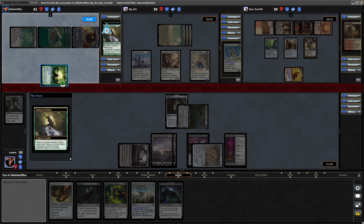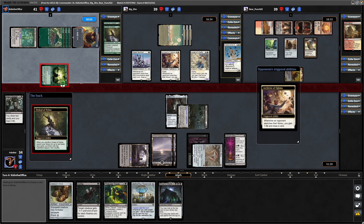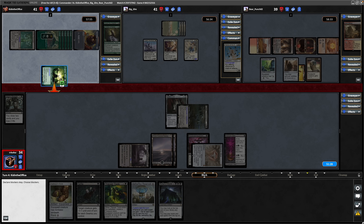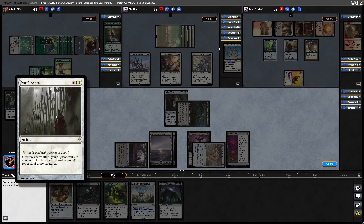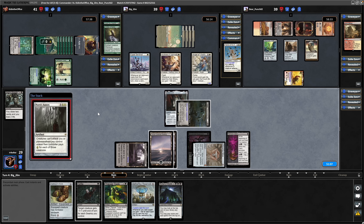Legolas turning in sideways, which means he will have to sacrifice the Ordeal of Nylea because it gets that fourth plus counter on it. Searching the library for the lands will trigger the Archivist of Ogma. It is us taking the damage from Legolas. And there is the mana dork we were worried about previously - Llanowar Elves. Now seeing a Norn's Annex for the mono-white player, so getting the Gollum down that quickly is definitely relevant by the looks of it.